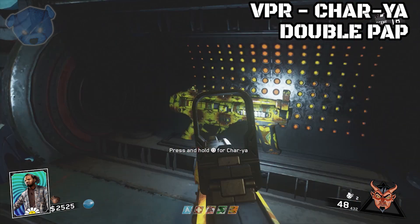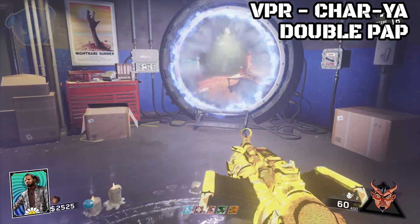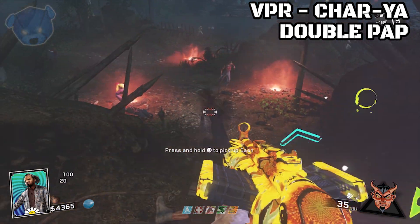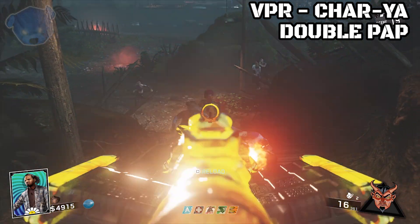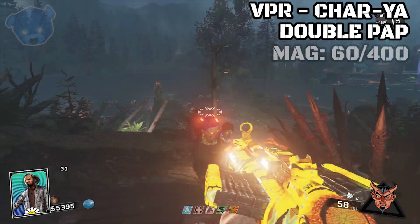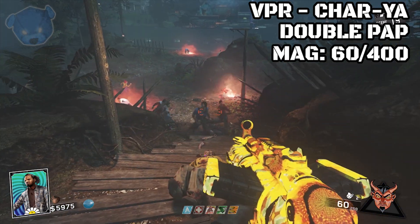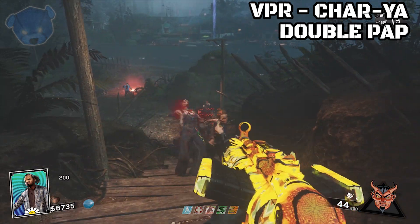Now that we got this sucker pack-a-punched all the way — double packed — it's called Acharya, and this sucker is really good. I'm talking massive damage. You will slice through zombies seriously. I'm on round 19 right now and these zombies aren't even standing a chance. This is definitely one of the top tier weapons in the game now. The magazine size of the double pack-a-punched Acharya is 60 out of 400. On the single pack-a-punched version we had 320 reserve ammo, so it gives you 40 more in your backup reserve, which is huge.